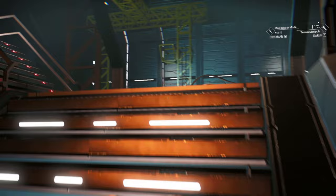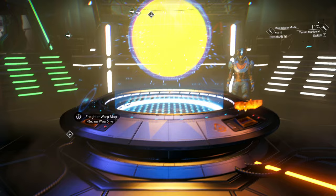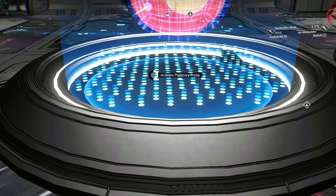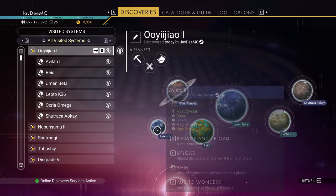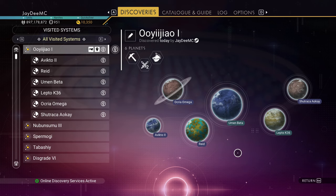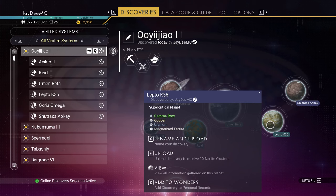Let's go up — I do have a few things I need to do. Missions have returned. First I'm going to scan the system. Six planets: Avicto 2 is sub-zero, Okria Omega is high temperature, Reed looks interesting, that one's nuclear though. U-Men Beta is a Hymel planet, Lepto K36 is supercritical, and Shutraka Oake is unstable.